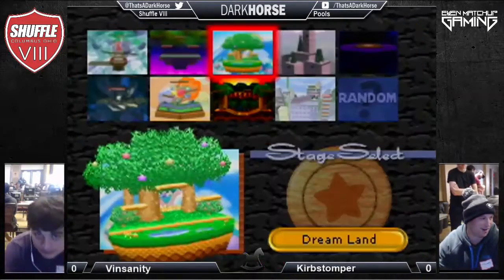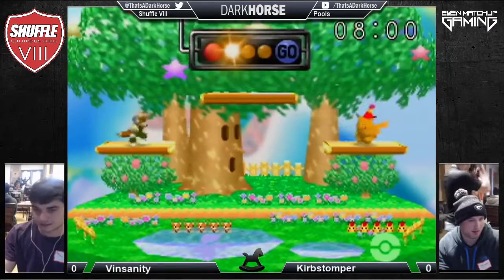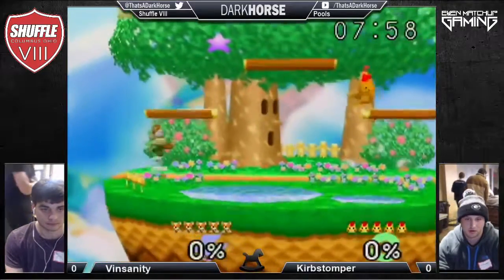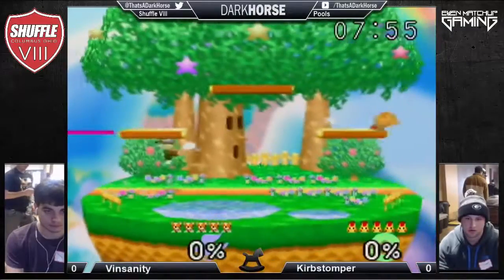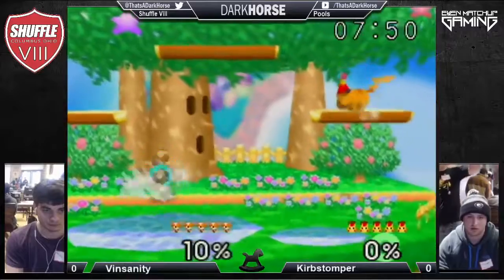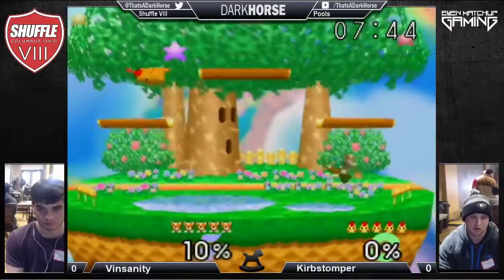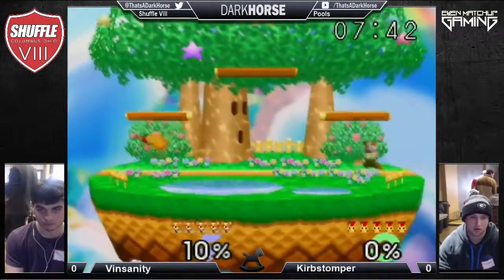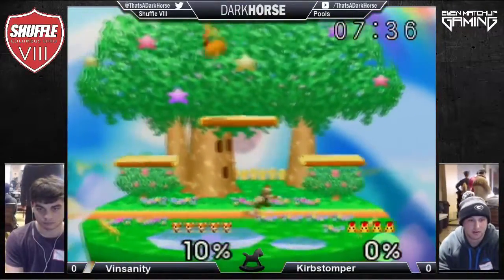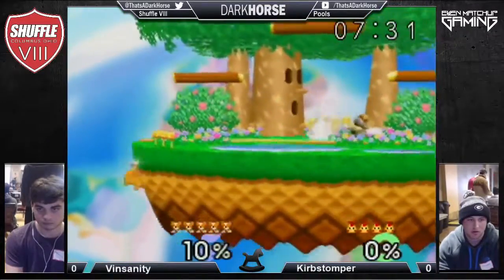We've got Curb Stomper going Pikachu versus Vinsanity's Fox. Vinsanity is the number one seed in his pool. They're going to do hand warmers right now. Vinsanity looks to be a very technical Fox. Every number one seed that's a local player is pretty good, so nobody should sleep on anyone.